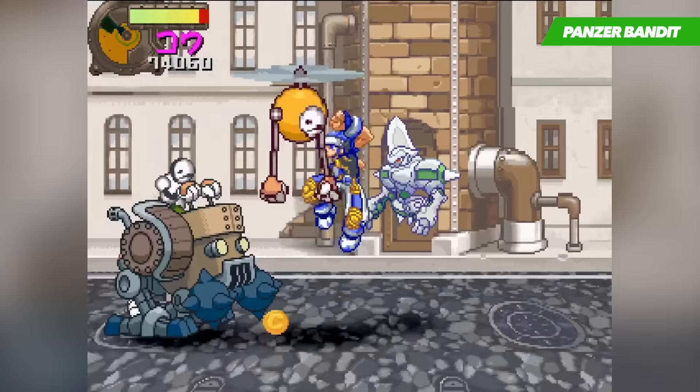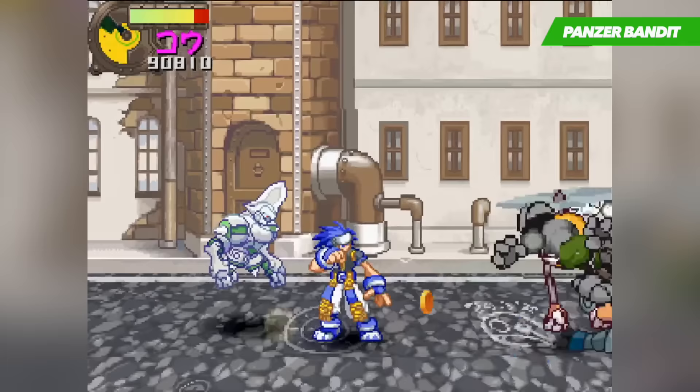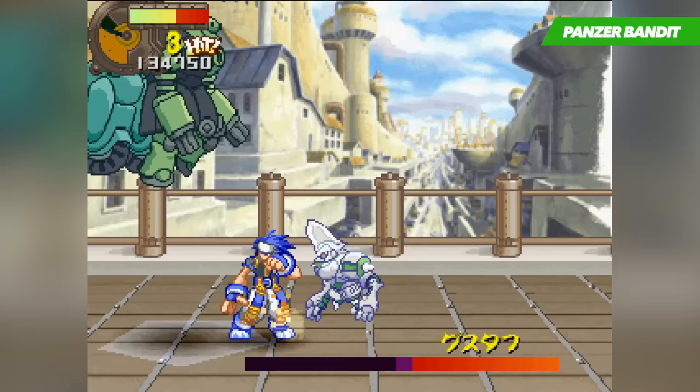Each of them have their pros and cons. The basic gameplay is beholden to two gauges — the first being your health, and the second dictating your ability to perform special attacks. You've also got a standard weak and heavy attack that can be used to string combos together, which helps build your special gauge. Keeping it topped up is vital, as the onslaught of enemies just never lets up.